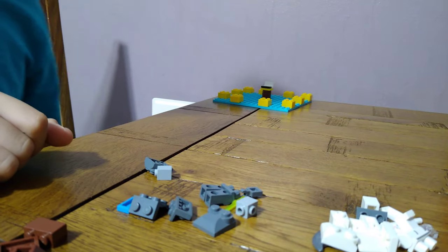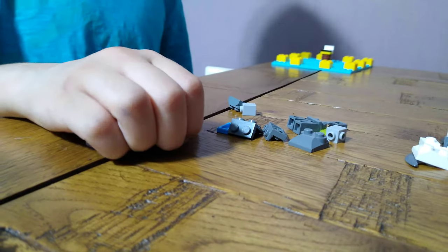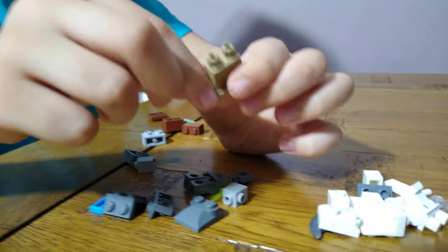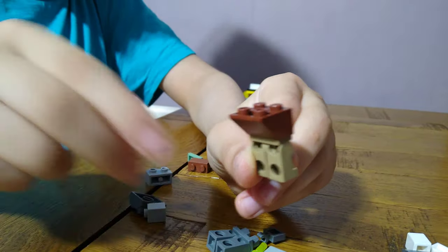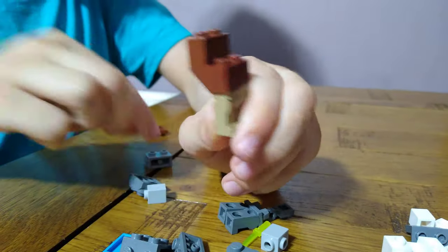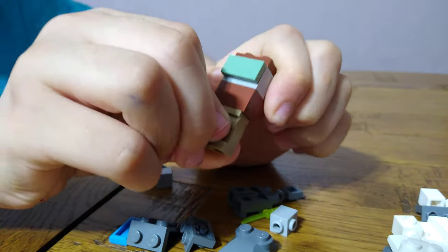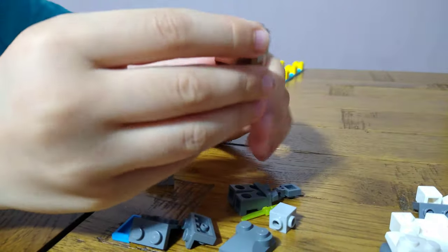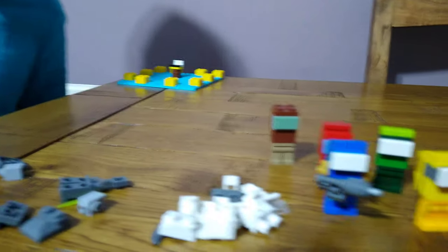Now we're going to move on to something unique - the most unique of all the crewmates - crewmate brown. We're going to need brown legs, the brownish I could find, and then get one of these wedges. Put a brick like that, a brick with two holes at the front, a two-by-four plate, and then a flap for the visor. I told you it would look unique.